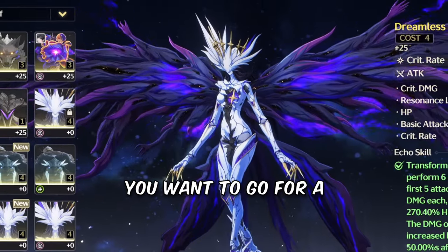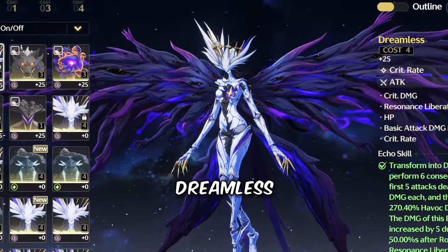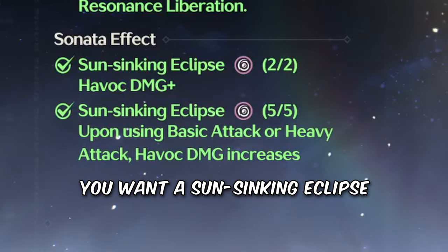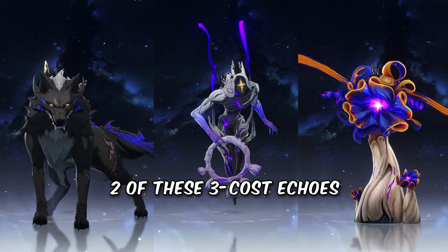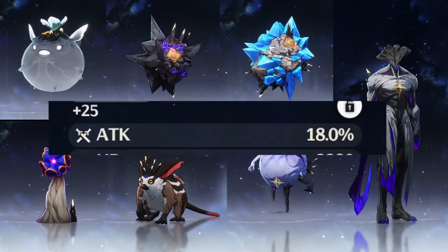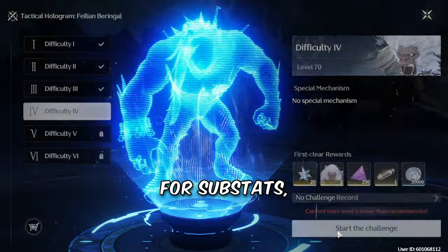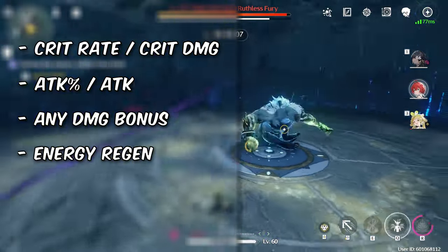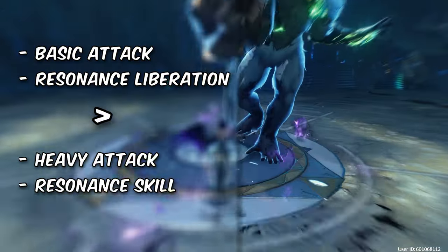For Echoes, you want crit rate or rarely crit damage, and Dreamless as your main echo, as it's buffed if used by Havoc Rover. For the full stat bonus, you want a Sun Sinking Eclipse set, best achieved using two 3-cost echoes with Havoc damage bonus and two 1-cost echoes with attack percent as main stat. For substats, look for crit, attack, or any damage bonuses, and energy regen. Basic attack and ult damage bonus are objectively the best, but heavy attack and skill damage bonus are decent too.